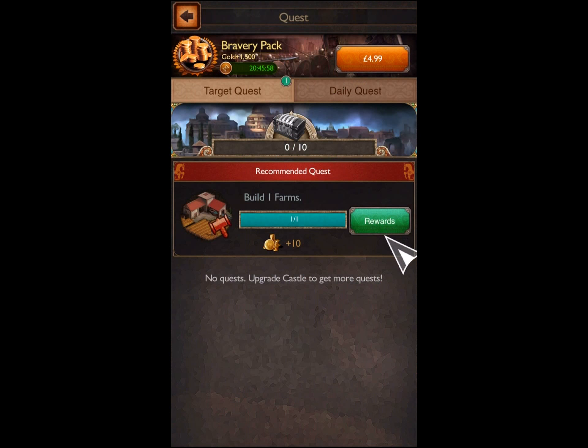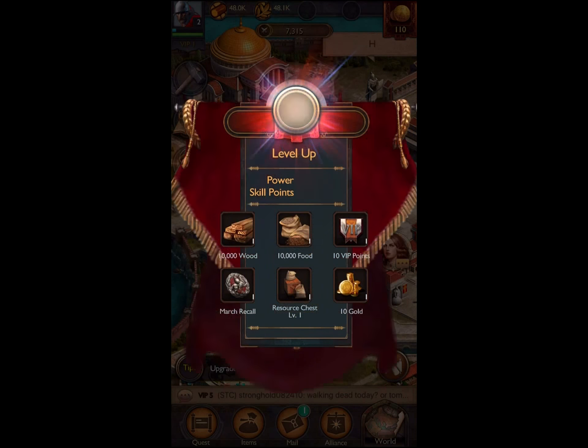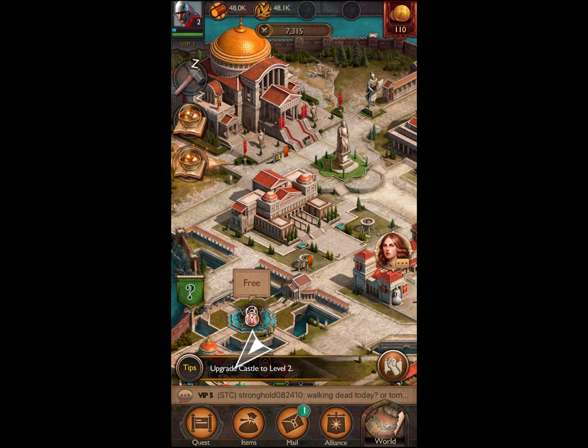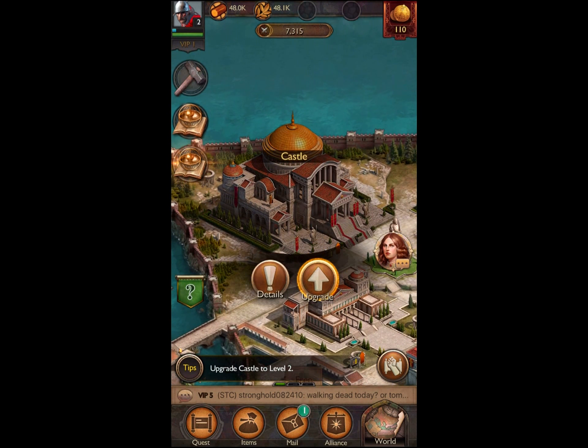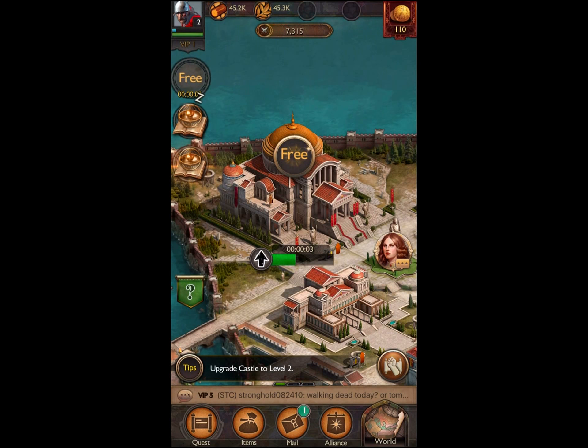Do quests — game rewards, often the case. Build a farm. Leveled up, which is always on in the tutorial. Getting some resources. Next tip: upgrade the castle to level two. Here's our castle. See the requirements — the walls need to be a certain level. There's different staging you have to do; certain buildings have to be a certain level to upgrade others, and obviously you need some resources as well. Going to take three seconds.